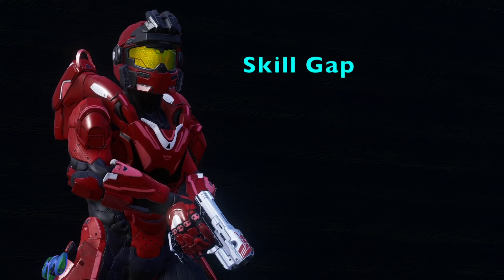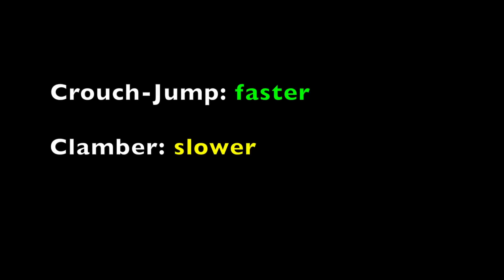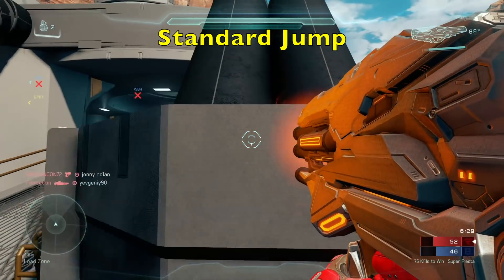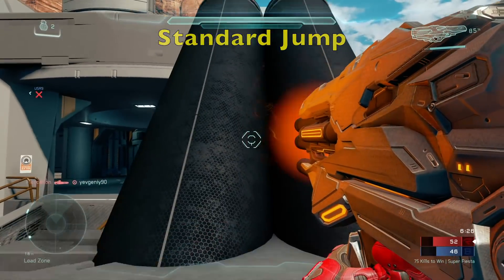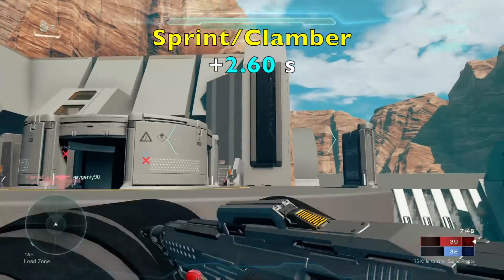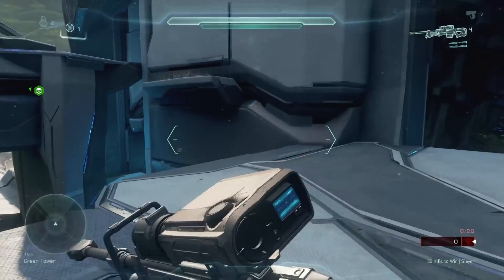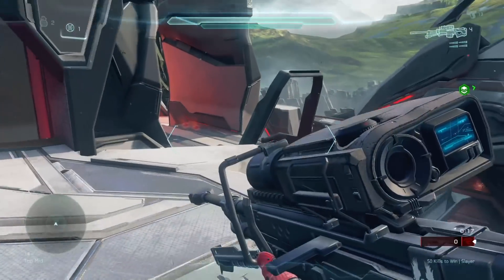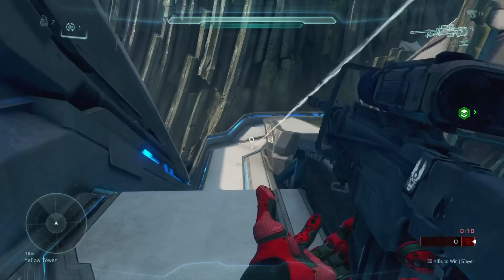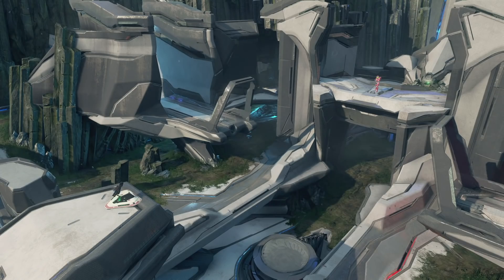Now let's talk about skill gap. In addition to not being locked in a climbing animation for 0.80 seconds, crouch jumping allows you to move faster on a map. Here is a jump on the HCS map Echelon — the only way to make this jump is with clamber or crouch jumping since standard jump doesn't get enough height. From the load zone to the courtyard it takes about 2.60 seconds with sprint and clamber, but the same route only takes 1.80 seconds with sprint and crouch jumping. This means every single jump where you can clamber or crouch jump, crouch jumping allows you to do it faster — and that is a skill gap.